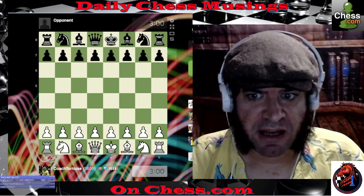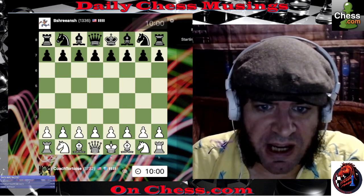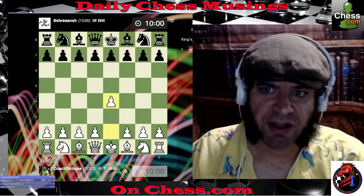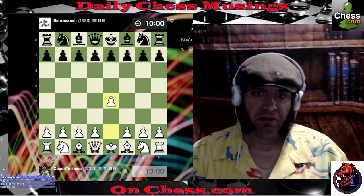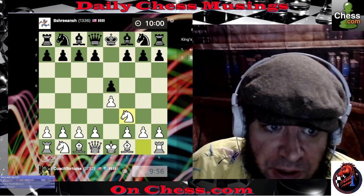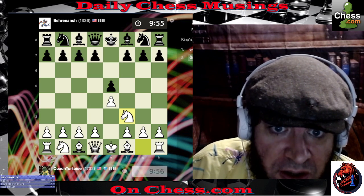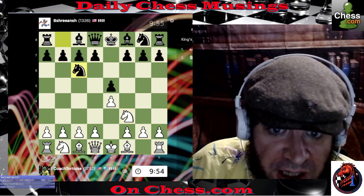Shrianch, you are up at bat first. Let's see what's going to happen today. Start with e4 — so we both have a pawn in the center. I develop a knight. This is all very, very standard. He develops a knight.